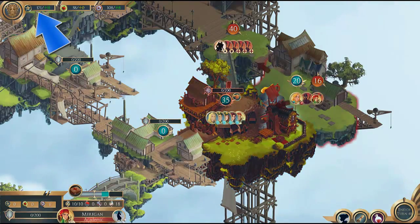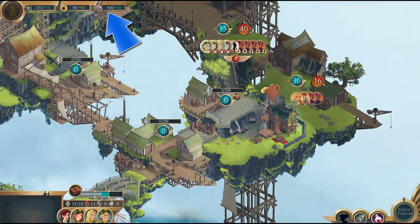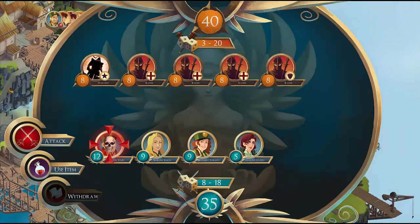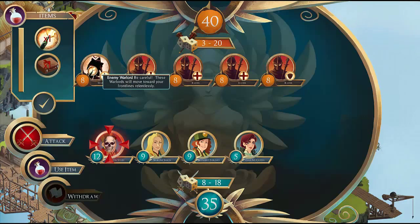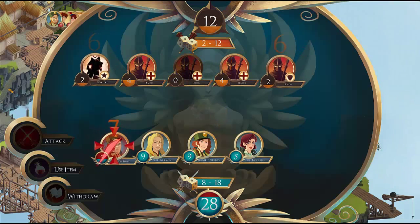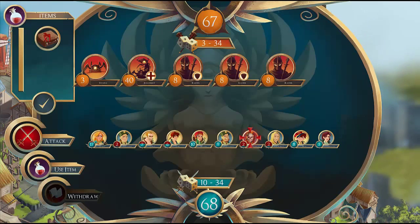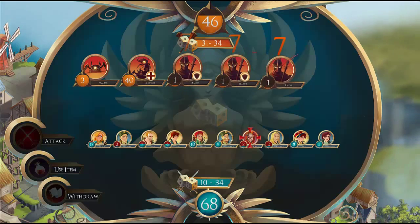Leadership is used to recruit troops, food is used as upkeep as well as to heal troops, and scrap is used in every sort of crafting imaginable. Gearing up your troops with weapons and armor increases their fighting ability, but all the skill in the world won't save your characters from permadeath at the hands of an unlucky dice roll. I've taken a couple characters through multiple levels, only to be forced to sacrifice them in the name of the royal family. Pity.